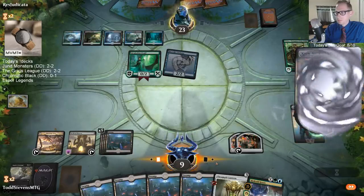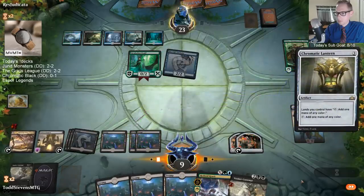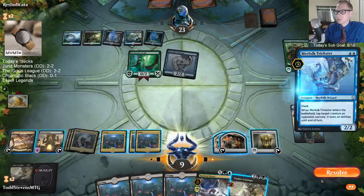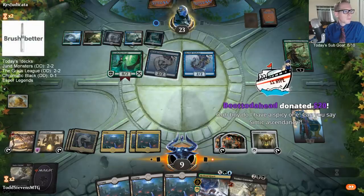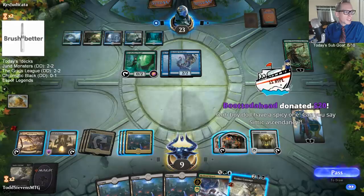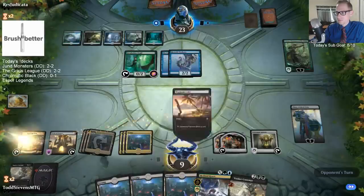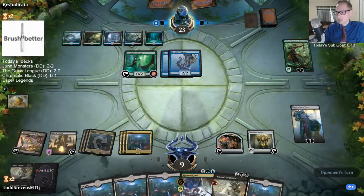Give me this Contempt. Let's see if they're doing something at instant speed here - I don't know what, but we're going to Contempt it whatever it is. It's just a Trickster - we're not actually Contempting it. Simic Ascendancy? Alright, someone's bringing in the spice - we got a Simic Ascendancy donation deck lined up next.